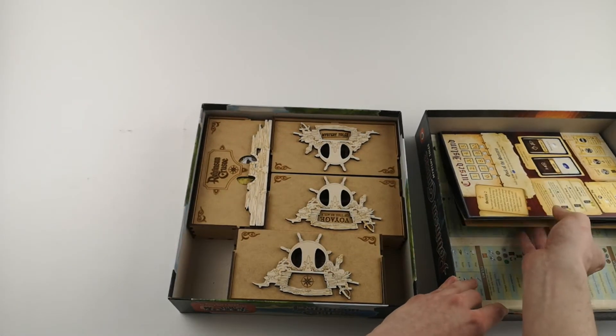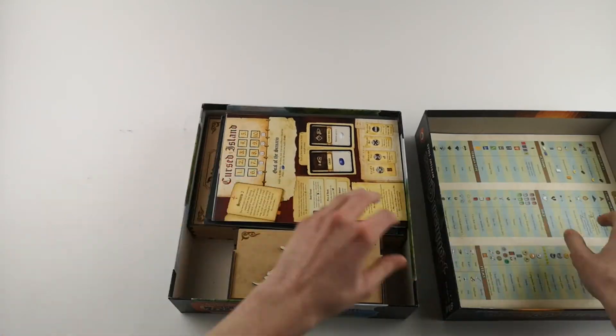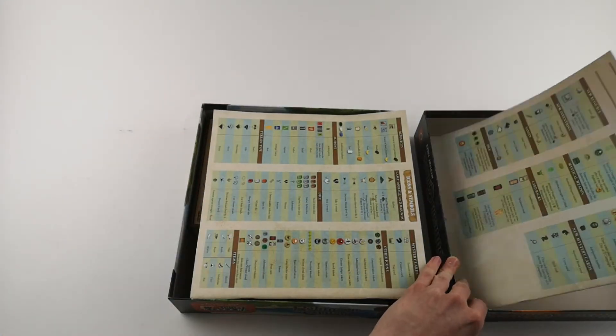And here's an overview of how it fits into the box. Scenario cards go here, and then the rule books.